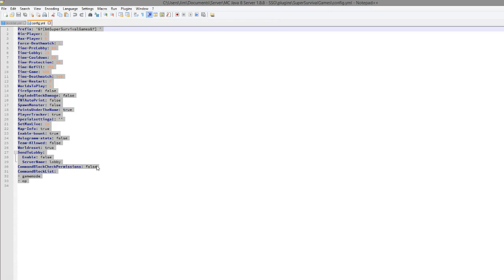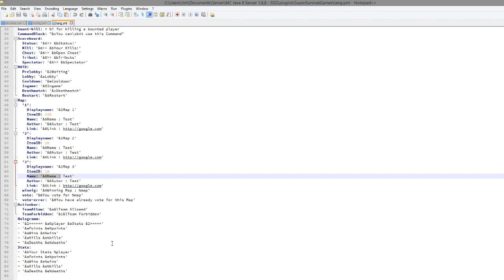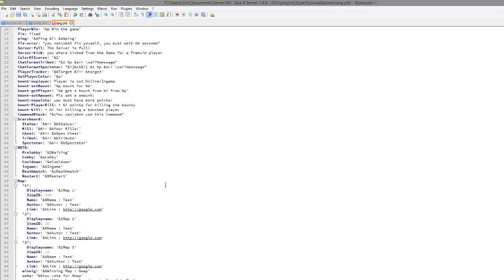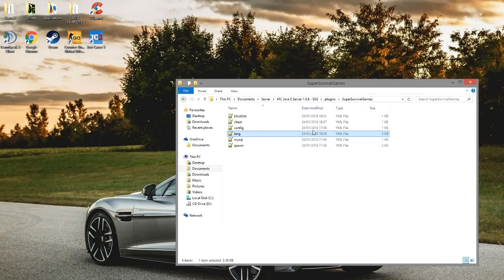Next is the actual config file — most or all of it was changed in-game using the awesome GUI, which is great. You can also change the prefix if you wanted to. Then we have the language file, which lets you add the name, author, and link of the map so other players can download and use it — a really nice feature. You can fix some spelling errors in there as the developer's first language isn't English. You can change the stats and hologram settings too. Finally there's MySQL where you can set up a database, and the spawn points file.